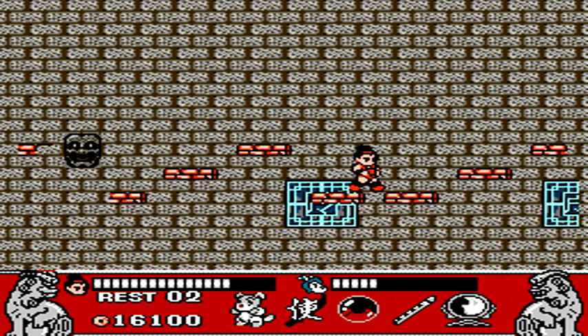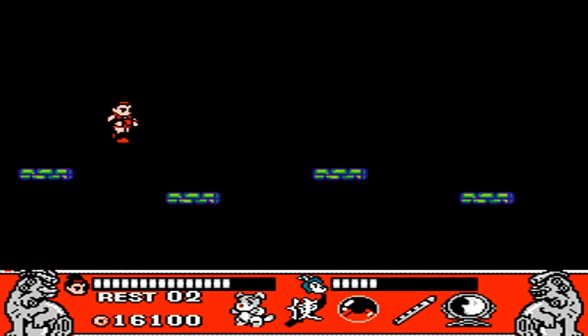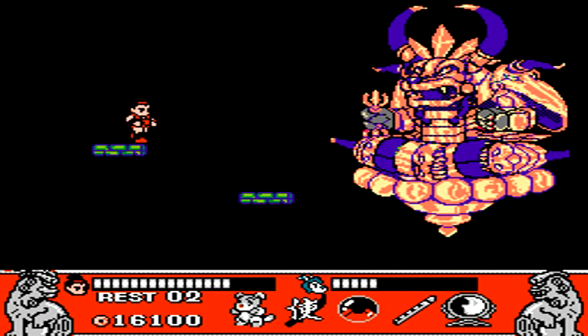Once you're inside the room, it's time for the actual boss. This boss is a real pain. Stay over to the left side. He's going to hover down a little bit, then go back away. He comes on screen once again, but you can't destroy him until he actually reveals his true face under the mask.